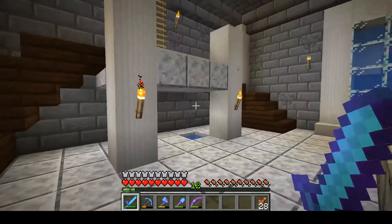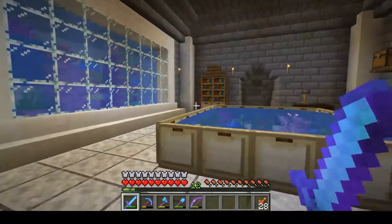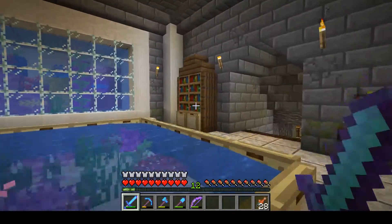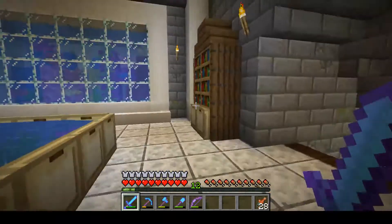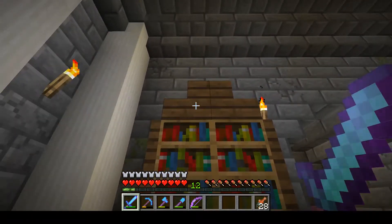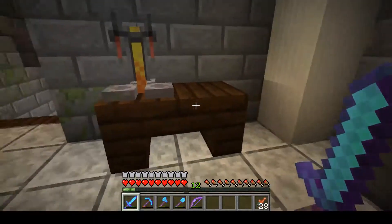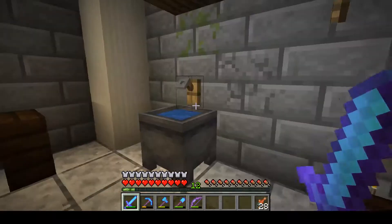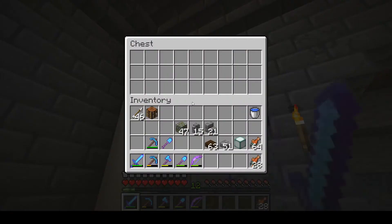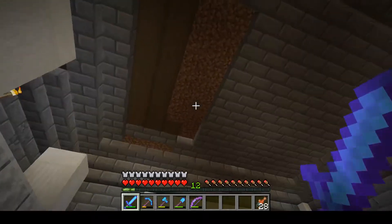Hello everyone, welcome back to another episode of Thrallish Plays Minecraft - this should be episode eight. We're hanging out in our little aquarium coral research area and I've done some work here - added a little bookshelf with some trap doors, actual bookshelves, and some stairs. I've also got a little crafting bench, a little alchemy bench over here, a little stairs setup, a sink, and a little chest area with a dandelion.